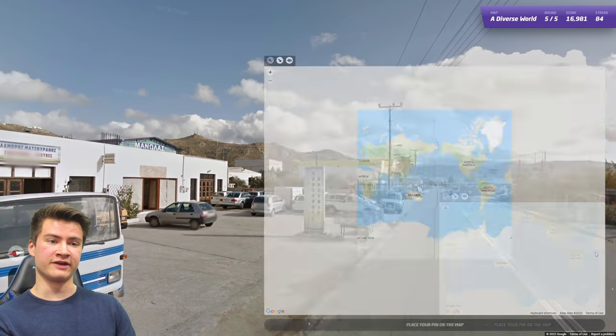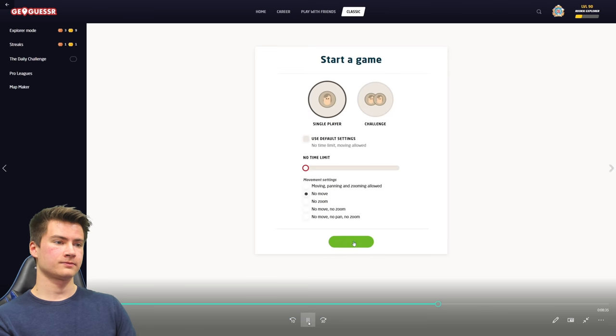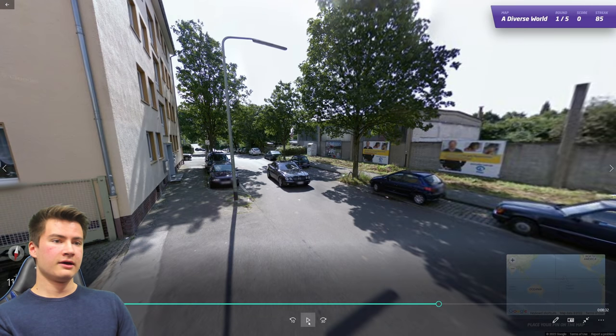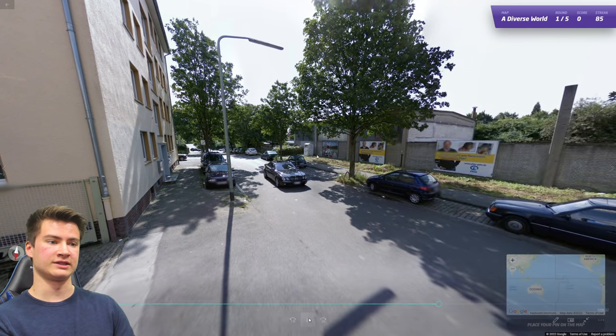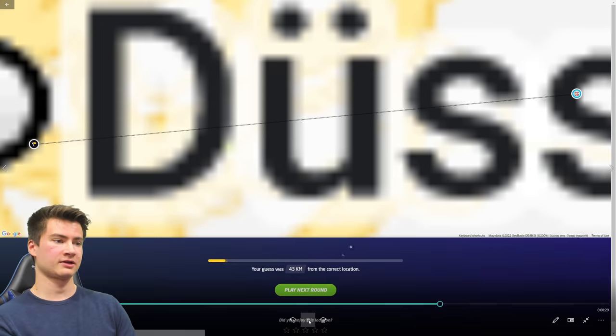Round eighty-five is pretty easy — Greek language is very recognizable, so it's easy to just send Greece right away. Round eighty-six is very classic German coverage — it's Gen 2, and all of Germany is Gen 2. We also have a .de domain name visible, confirming Germany.